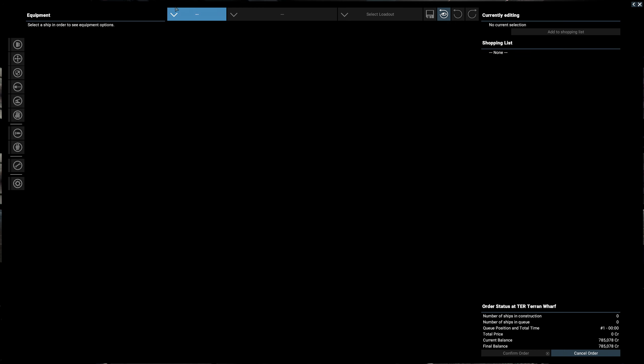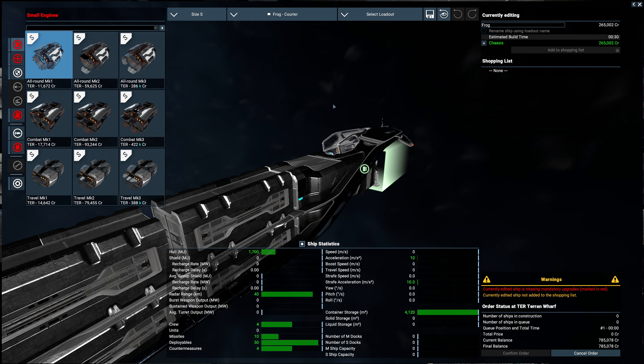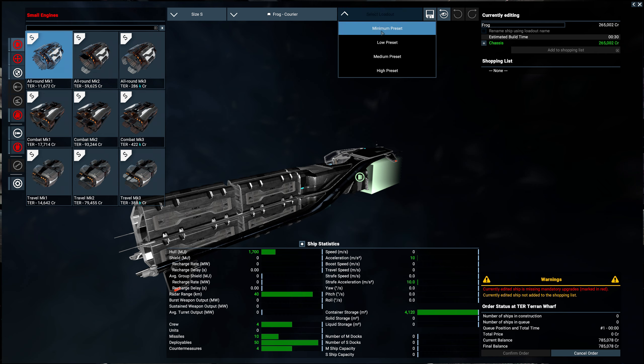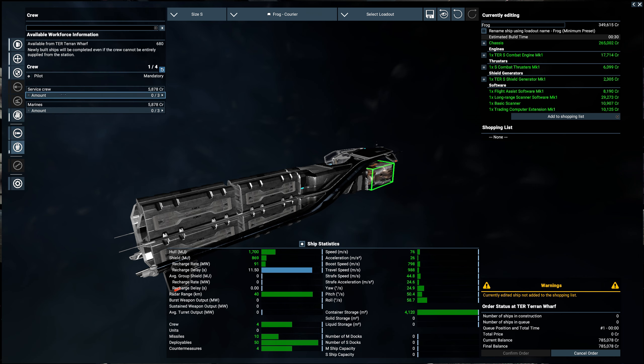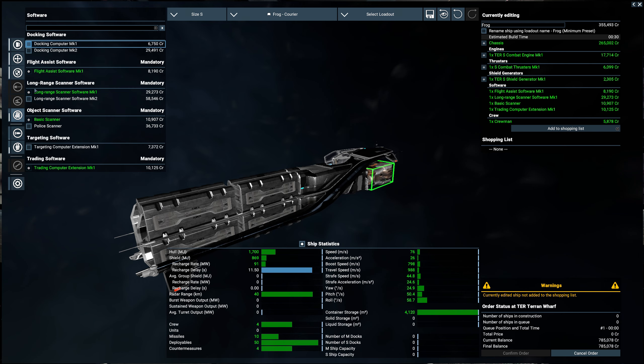Let's go buy a ship. Make sure you have the wharf discovered and you've explored some. I would definitely have some exploration and other stations discovered. Since we don't have too much cash, we're just going to go with a frog — a little frog courier. We'll just do the minimums here. This is a low risk ship. Give it an extra crew person. It doesn't need docking or targeting. So we're looking at about $355k for this, which is pretty expensive for a little freighter. It has 4100 storage space.